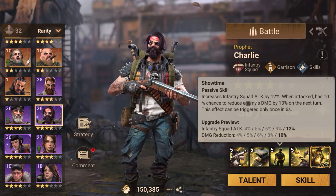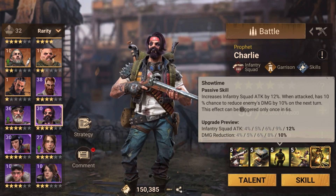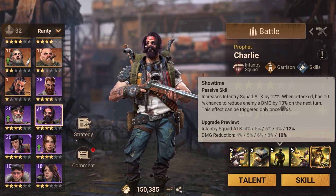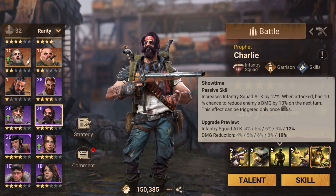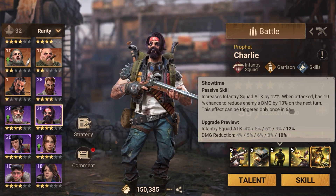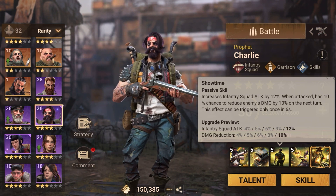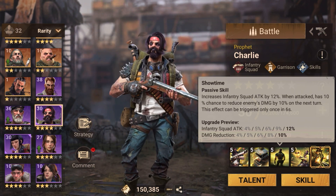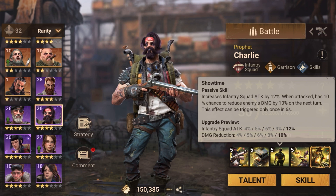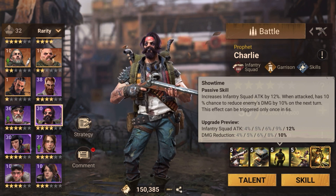His third skill increases infantry squad attack by 12 percent, and when attacked has a 10 percent chance to reduce enemy damage by 10 percent on the next turn. There are specific terms here like 'squad attack' and 'next turn' — I'm going to do another video explaining those terms, so keep a watch out for those.